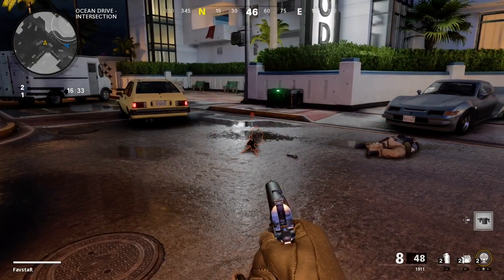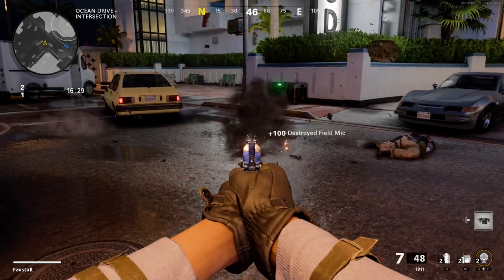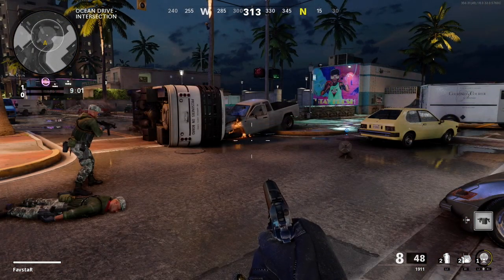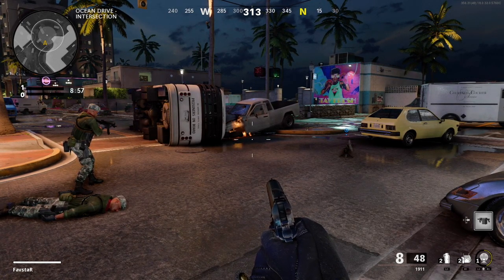The Field Mic has very little health and if found can be easily destroyed by a single round from any weapon or by one melee strike. The Field Mic will also be destroyed if it's within the blast radius of any explosive.